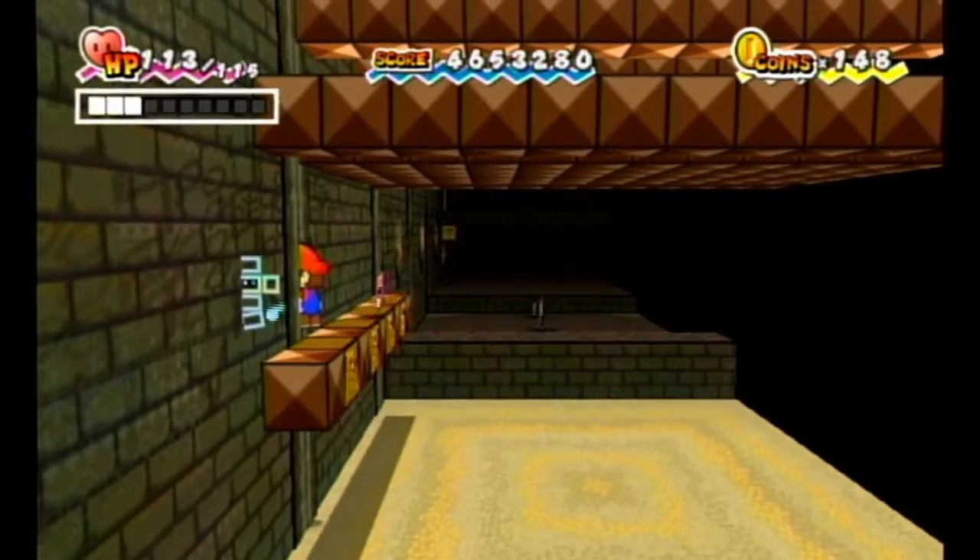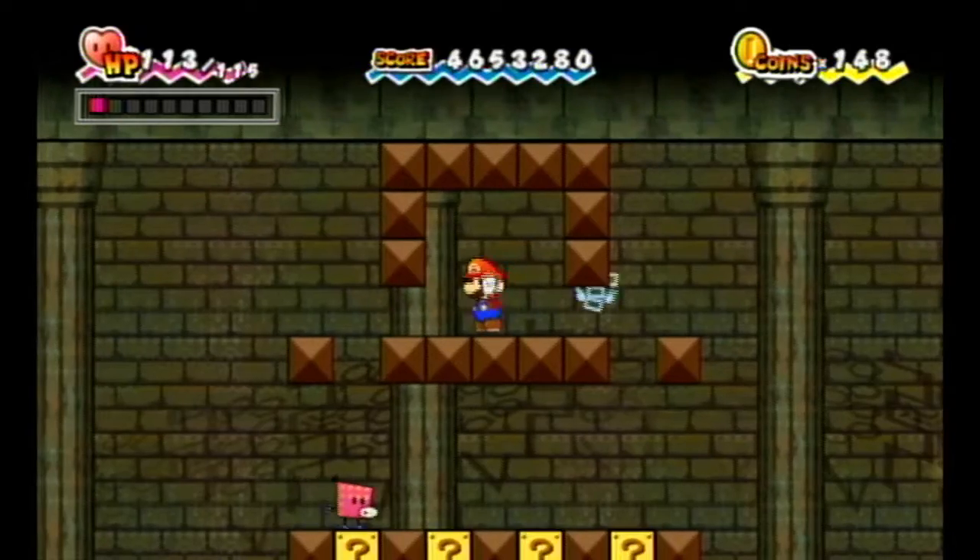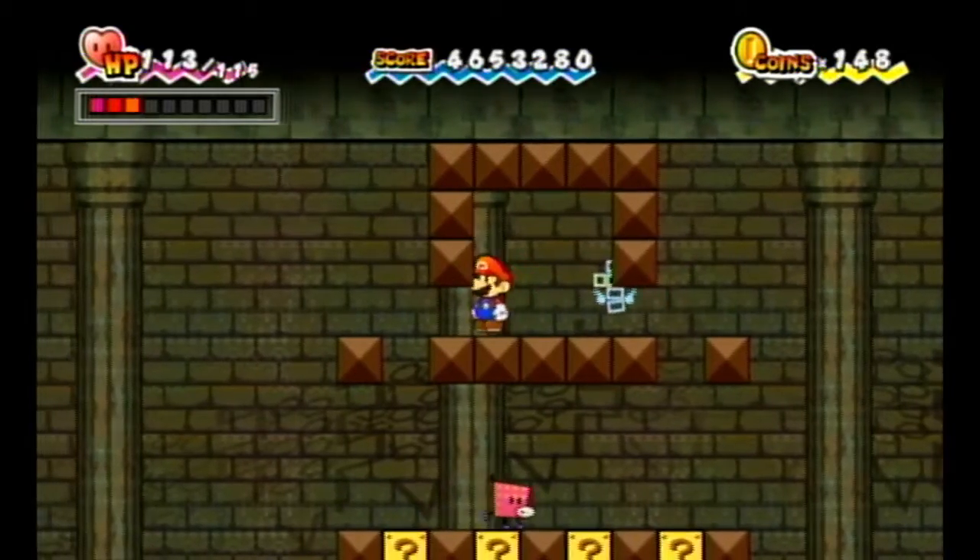Then you want to jump on this, jump up here, head inside of here, and flip back and grab the key. Now I'll do it one more time to show off how it is done.